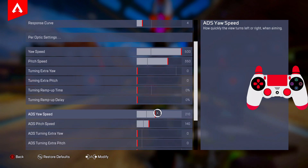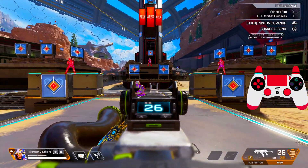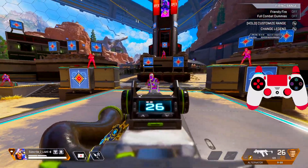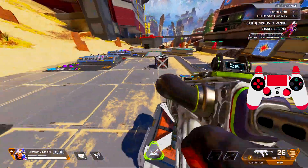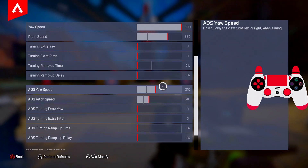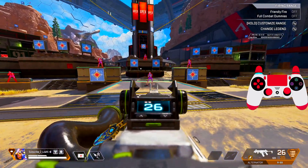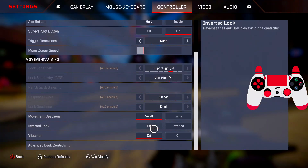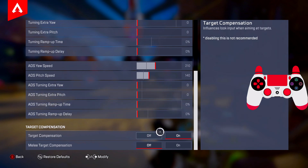Higher pitch speed is not helpful in my opinion. Everything else here is on zero. Now the ADS speed — here's the trick, which is why I don't need the optic multiplier at all. ADS yaw speed: 210, ADS pitch speed: 140. ADS yaw is high because you need the best tracking — when you get used to a high ADS yaw speed your muscle memory adapts and your tracking becomes very good. You can use any gun with this sensitivity. It'll be hard at the start but very helpful. ADS pitch at 140 is enough to control recoil — you don't need it higher.